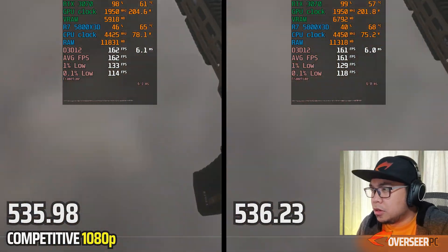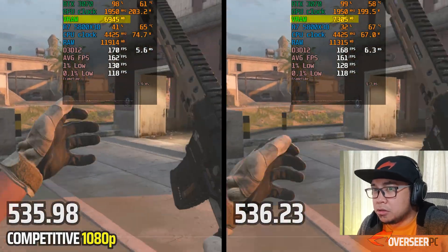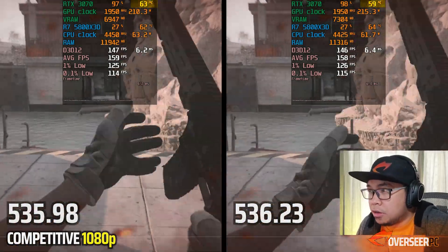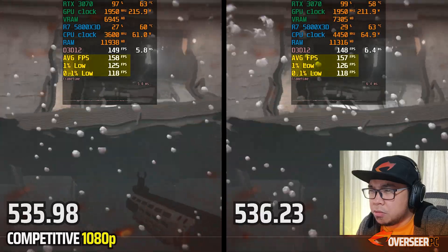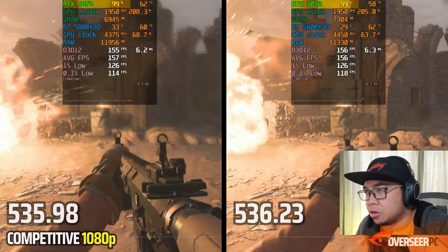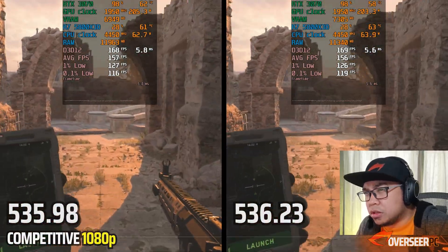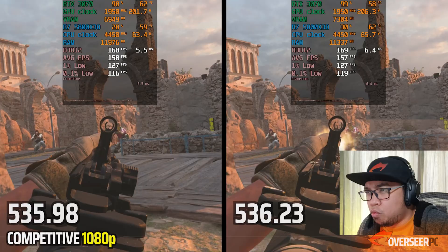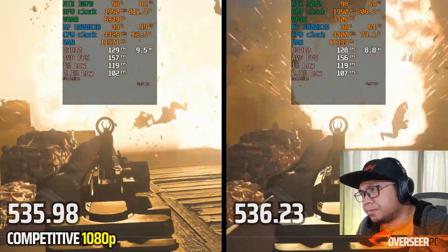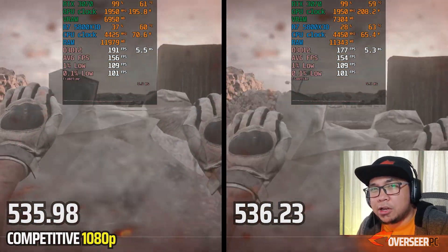Let's start with Call of Duty Modern Warfare Warzone. Right off the bat we can see lesser VRAM and lesser RAM usage on the latest driver, and the GPU is also slightly cooler. Performance is somewhat similar — both GPUs are maxed out and there's only a little bit of difference, but they're mostly similar in terms of overall performance.